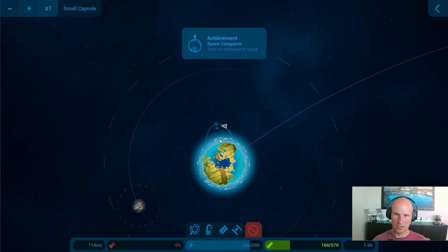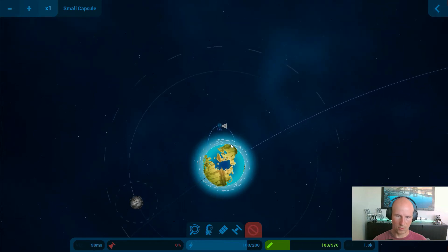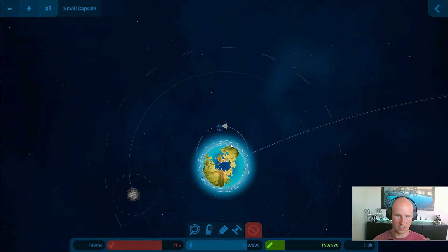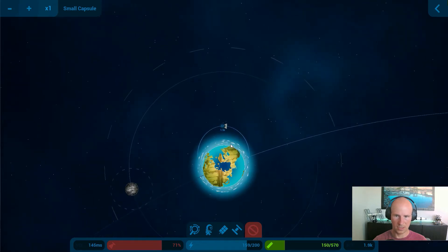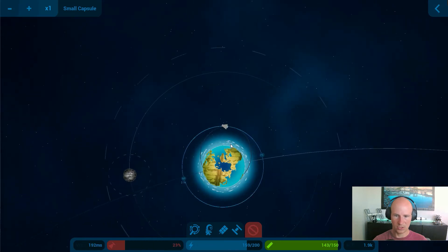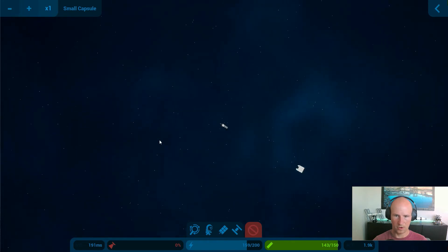I'm going to wait until I get close to apogee and then I'm going to increase thrust again. Just running out of fuel on that first stage, so I'm going to press spacebar to release the next stage. Now I have my second stage and I have an orbit around Earth.